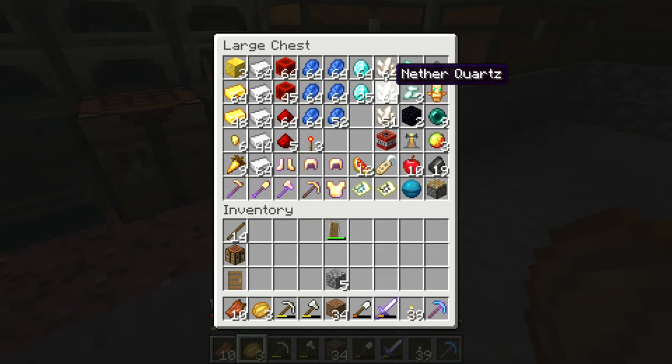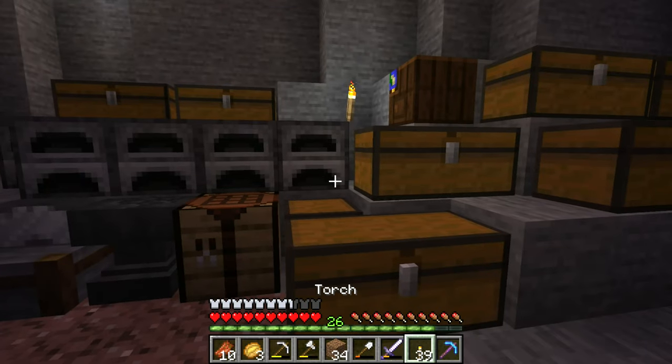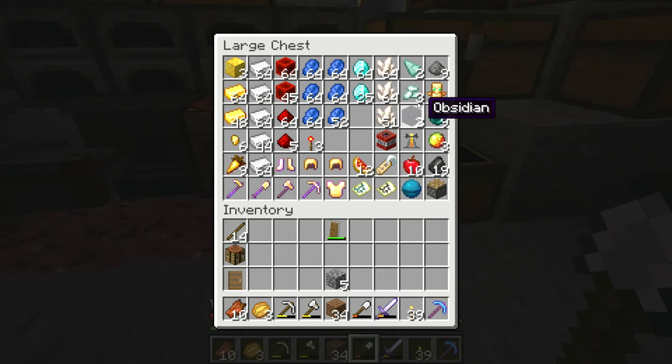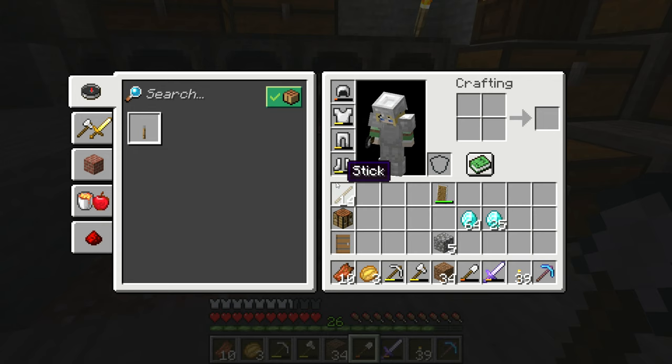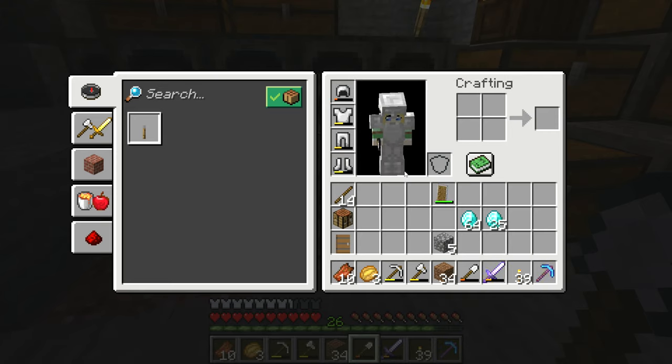Look what we got — one and a half stacks of diamonds, almost! It's so much. I used the diamond pickaxe — it's almost breaking — and I now have Fortune 3 and Mending on it, so that's quite nice. Also at level 26. So maybe it's exciting to see what kind of achievements we can get if we make a diamond armor set. I still have my iron one and it's half broken.